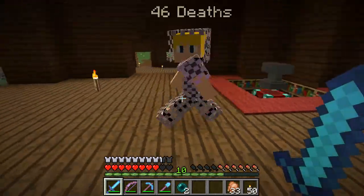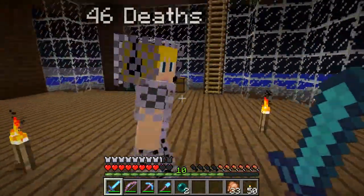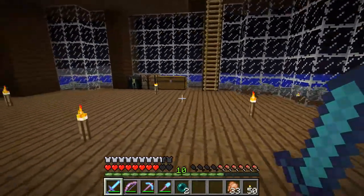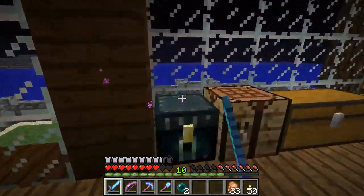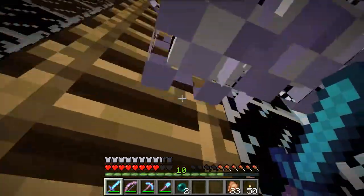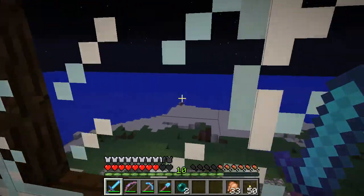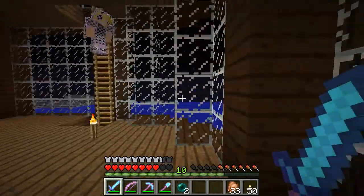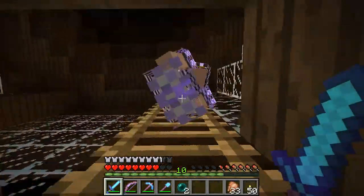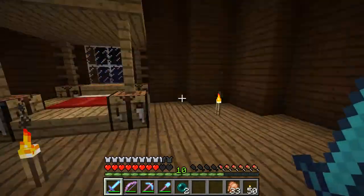And then here's the main tower. On the first floor I've got my enchant table, all of my necessary stuff. These chests are for keeping whatever I need on hand. Nice. And as we go up, the second floor really isn't anything right now, I still need a purpose for it. It's got a nice view out to sea. And then on the third floor we've got my bedroom, which has minimalistic decoration right now.